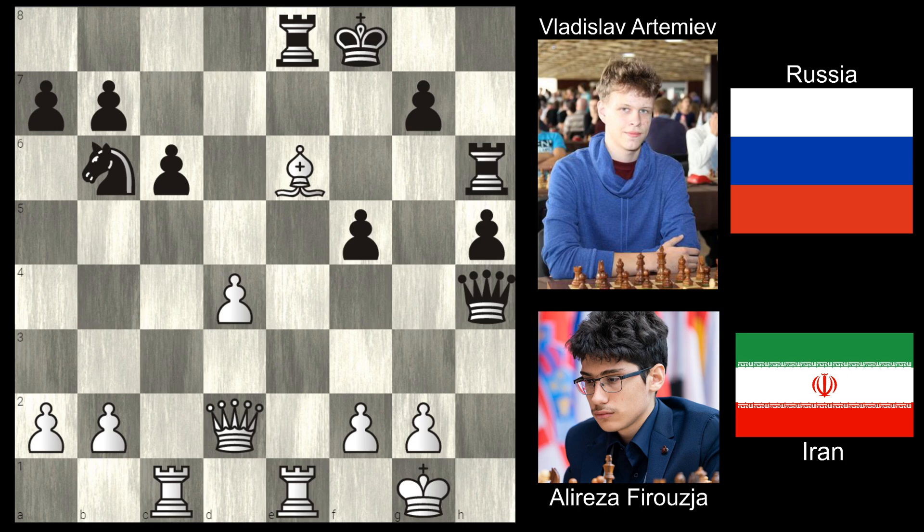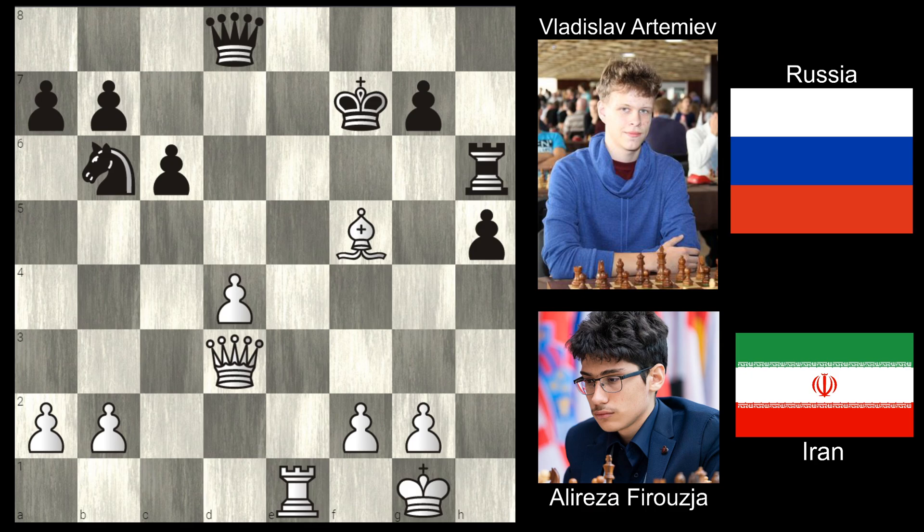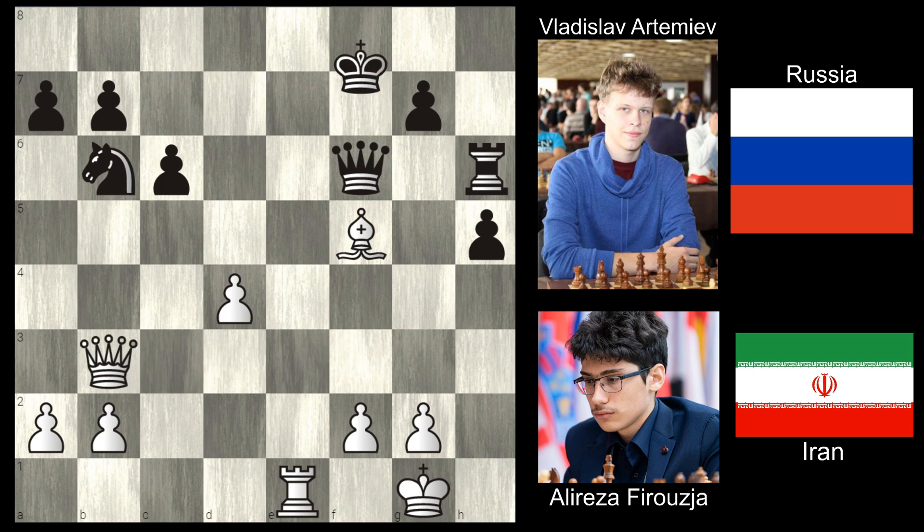We're even in the pawn count. Going to go ahead and trade rooks. You notice Firouzja has his rook on the open file, and black has a little bit of work to do with his rook to try to put it on some type of good square.